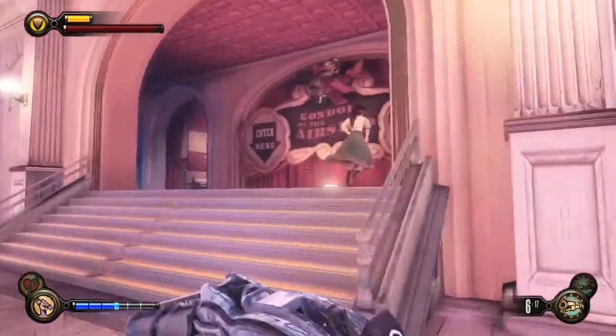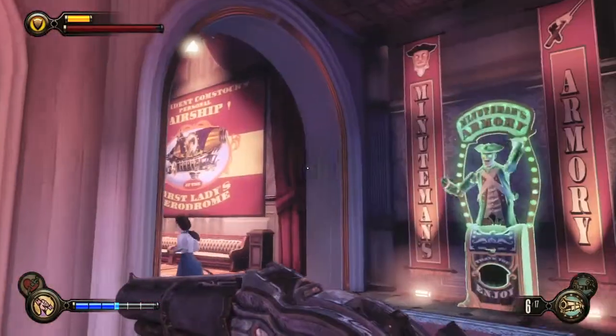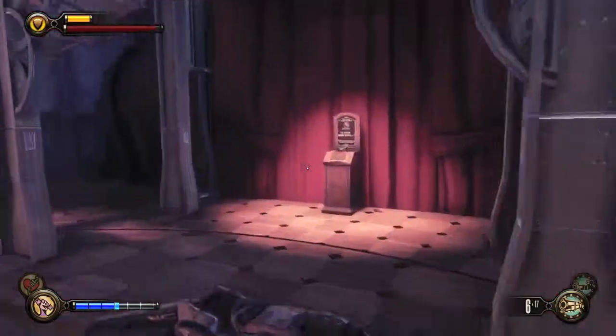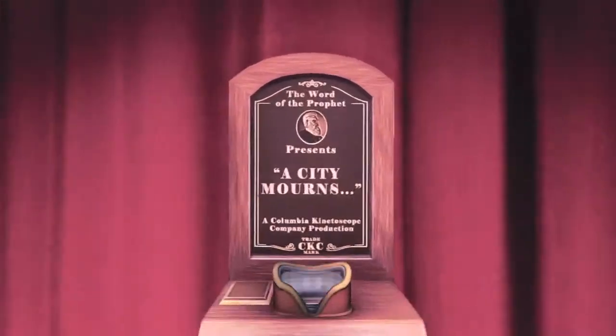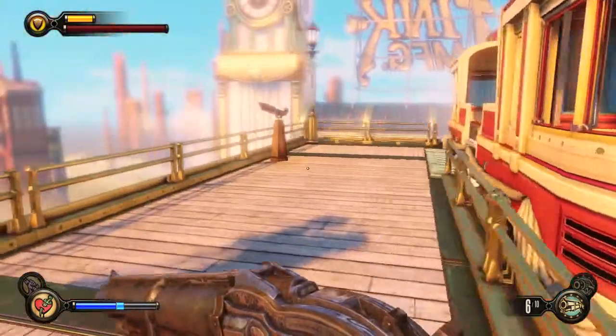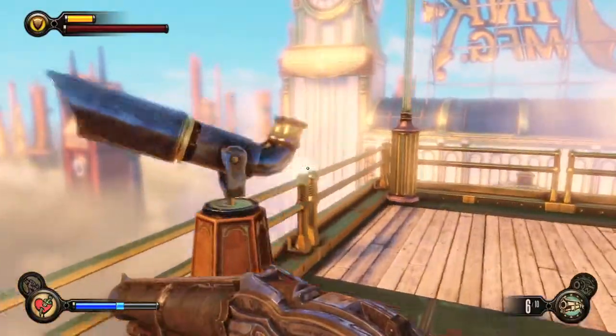After you get off the gondola, head over here — that sign is your reference point as you're trying to reach the First Lady Airship. Before you go upstairs, there will be a kinetoscope right over here.